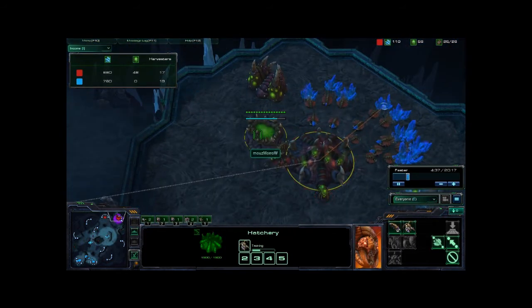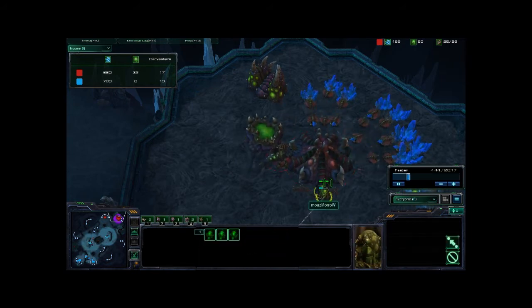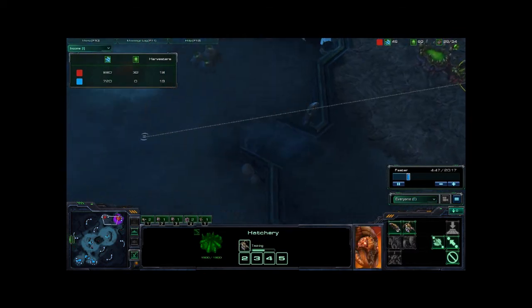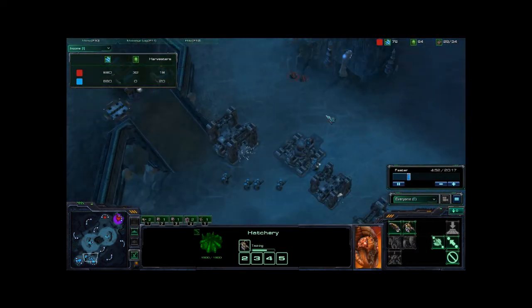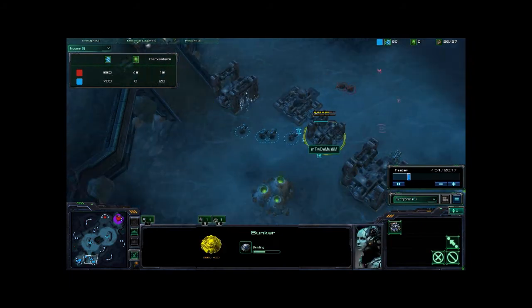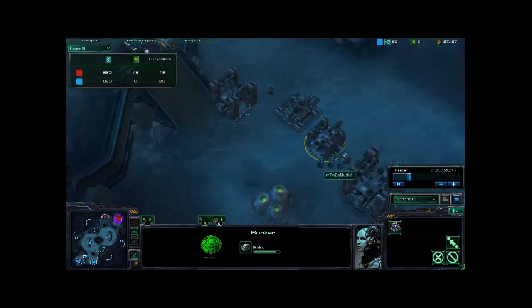Maro is kind of just stagnant right now — he's going for speed, and it looks like mostly workers on the way, trying to get a good one-base economy, which doesn't work really well for Zerg. It looks like he's going to send in two now, and he's going to see this wall of buildings — two more barracks down at the bottom of the ramp, and a bunker.